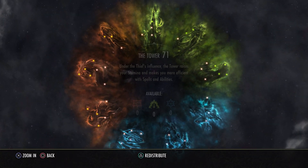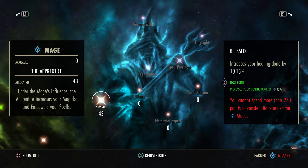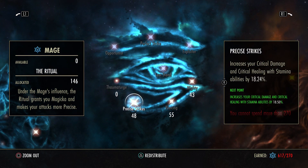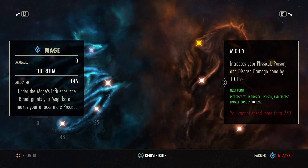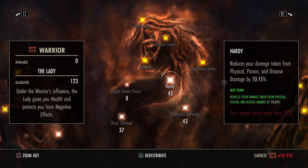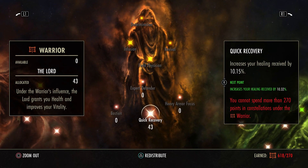Going on to the CP to finish us out, I'll start with Blue. I have 43 Blessed, 81 Mastered Arms, 48 Precise Strikes, 55 Piercing, 43 Mighty. For Red CP: 61 Iron Clad, 43 Resistant, 43 Hardy, 43 Elemental Defender, 37 Thick-Skinned, and 43 Quick Recovery.